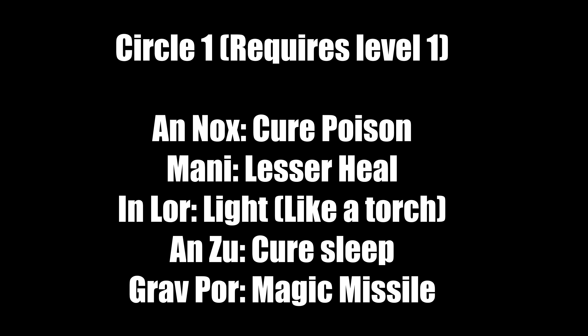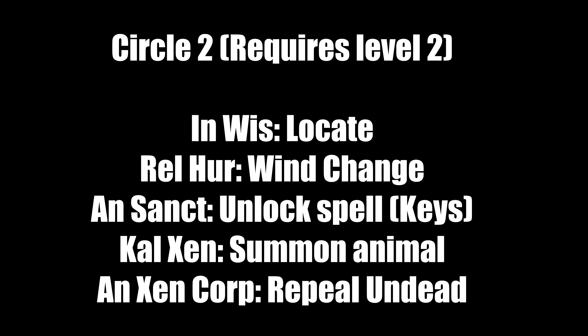First circle spells require level 1. 'An Nox' is Cure Poison — make this right away because you'll often run out of keys to safely open chests and can get poisoned. 'In Mani' is Lesser Heal — make plenty since you won't always have healing potions. 'In Lor' is a light spell like a torch — only make it if you're out of torches. 'An Zu' cures sleep. 'Grav Por' is Magic Missile, a single-target damage spell.